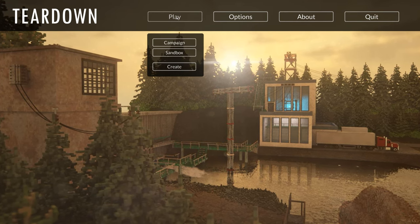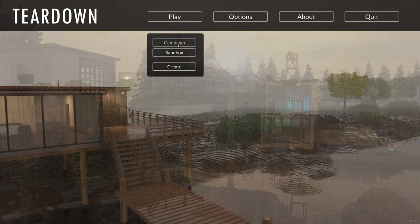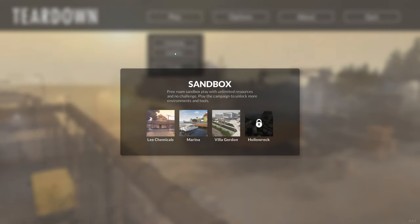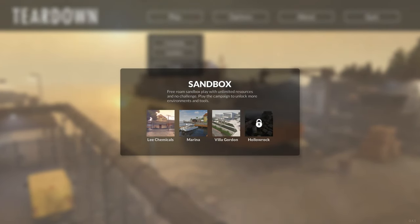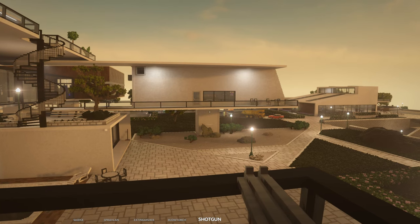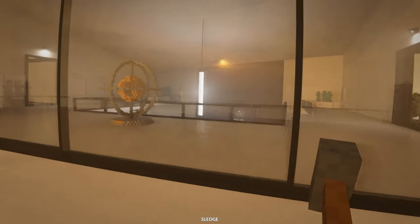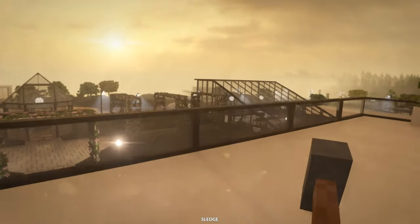Once you've done some of the campaign — which does get harder and more of a puzzle to solve and get out when the alarms trip and you've got to get out in time — you unlock the sandbox. Then you unlock those maps you've been playing on. I haven't unlocked the last one. You get a shotgun eventually, blowtorch, extinguisher, spray can, and a sledge. You can just go around the levels you've unlocked and be creative in the way that you destroy.